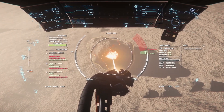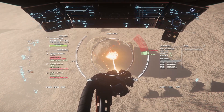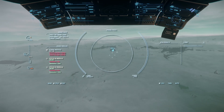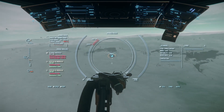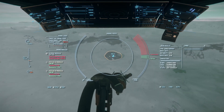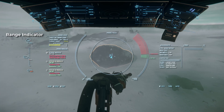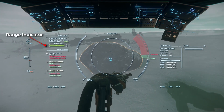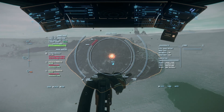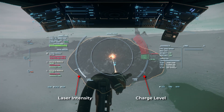Whether you're mining in a vehicle or using the handheld multi-tool, the same general concepts apply to fracturing rocks, although the interface on the hand tool will be simplified. With the mining interface open, aim at the rock you want to start mining. Once highlighted, the vehicle or multi-tool will begin scanning the rock, which will populate the type, mass, instability, resistance, and charge level with optimal and overcharge ranges. Check that you're close enough to the rock, moving towards it until you are within the optimal range, as indicated in the top left of your mining interface. Activate your mining laser to begin applying power, then increase the laser intensity until you see the charge level start to increase on the vertical axis.